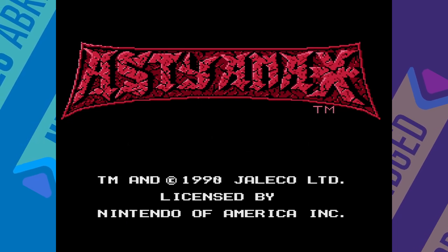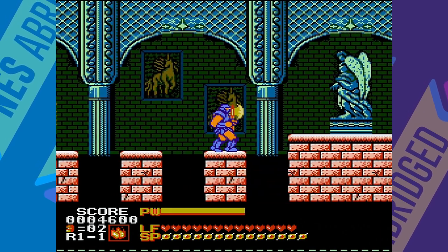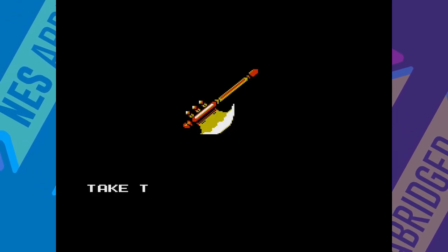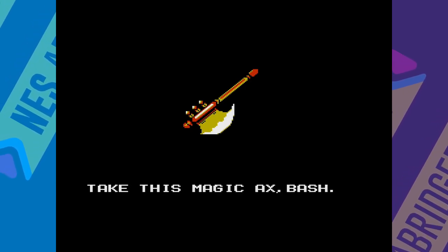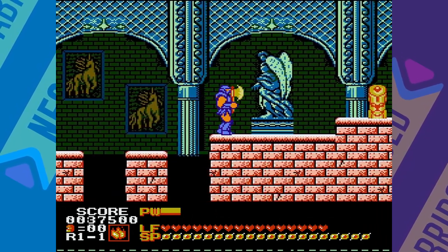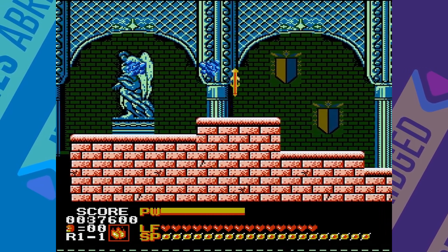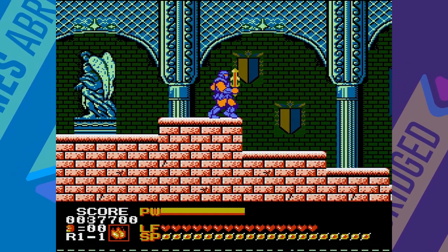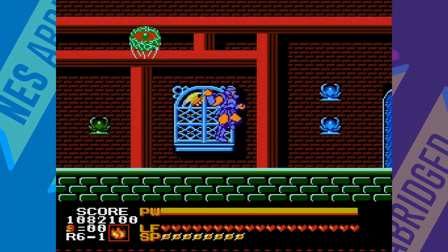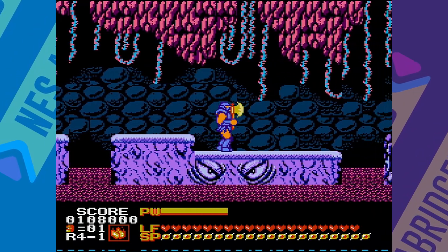Astyanax is a single-player action platformer published by Jaleco in 1990. In typical NES fashion, you can use the A button to jump and the B button to attack. You begin the game wielding a magical axe called Bash. As you fight your way through Astyanax's six levels, you'll come across weapon power-ups which take the form of a little axe icon. These power-ups cycle through three available weapons when collected: the axe becomes the spear, the spear becomes the sword.